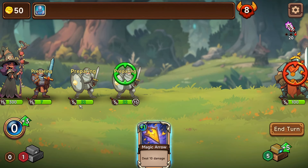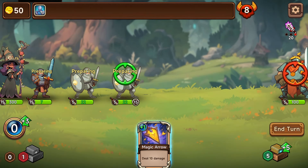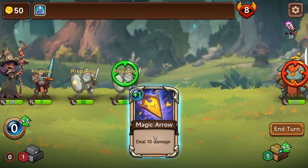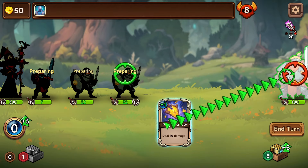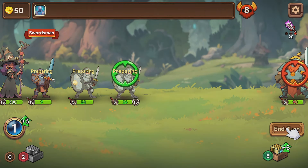It looks like he'll need some armor for sure because he's about to get hit by this guy. Our skill might be something to do with adding health to our heroes — looks like maybe it adds two health to a hero when you use something. Deal ten damage magic. Makes sense.